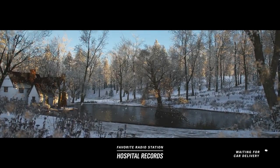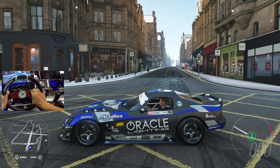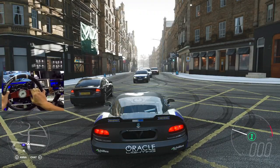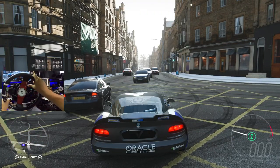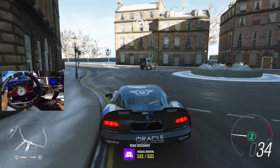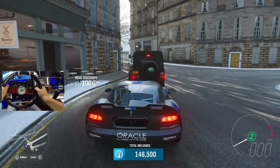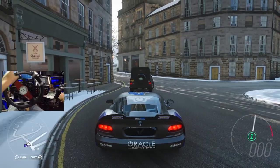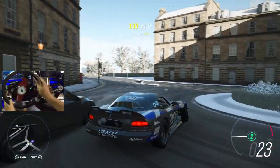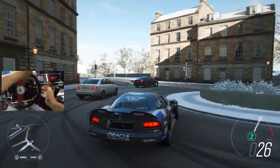Fanatec V2.5, ClubSport rim - look at that tire just spinning. We got people not really happy that I'm in the way, sorry guys. We got ourselves a roundabout - first ever roundabout in Forza Horizon 4. It's a small one but this guy's gotta get out of the way. Everyone had to join me today - as soon as I came here everyone's doing the same thing.